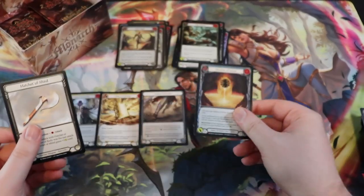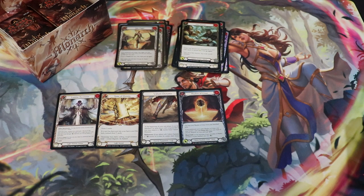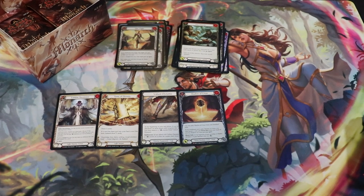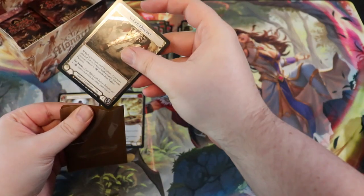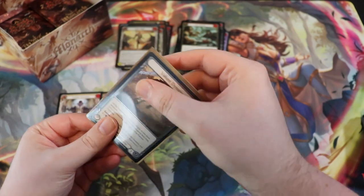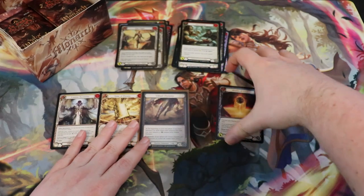We also have a Shadow of Ursa. Let me grab some sleeves — I'll use this gold one from the recent Dragon Shield review that I did. Be very gentle. Really, really sweet — absolutely love that.